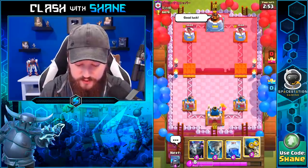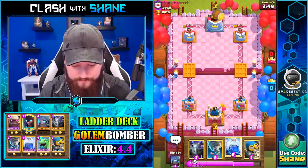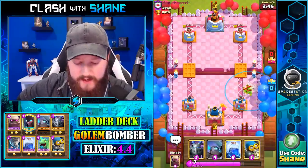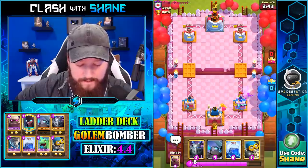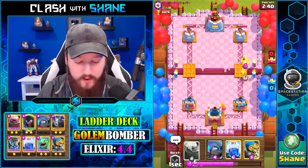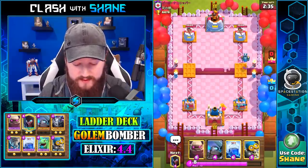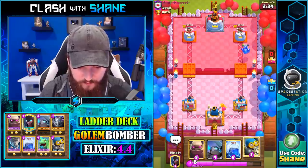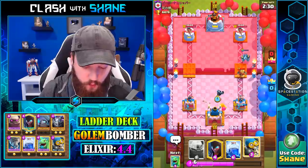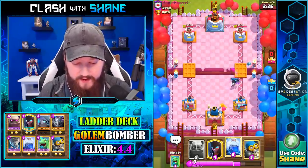We have Bomber in our starting hand, which will likely be our opening play. The opponent is going Goblin Barrel — if you're ever using a Goblin Barrel deck, always use your Tornado or your Goblin Barrel in that spot to prevent it from getting Tornadoed to the King Tower. This will be a Log Bait deck, which unfortunately is a solid counter for Golem Lightning because he's got the Inferno Tower in there and a bunch of swarm cards.